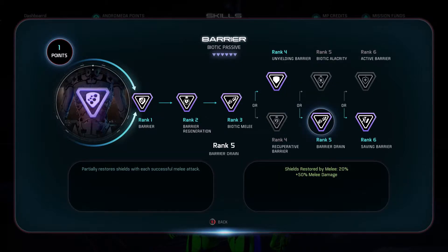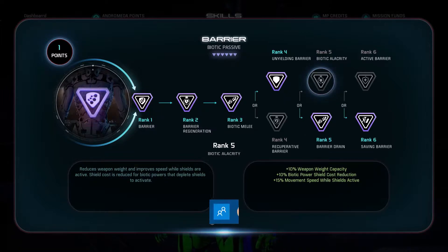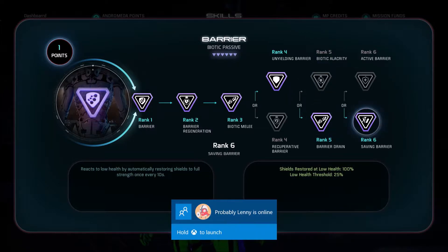For rank five, I went with Barrier Drain. Barrier Drain increases your melee damage by 50% and restores your shields by 20% per melee hit. This is going to be very important, especially for this build.